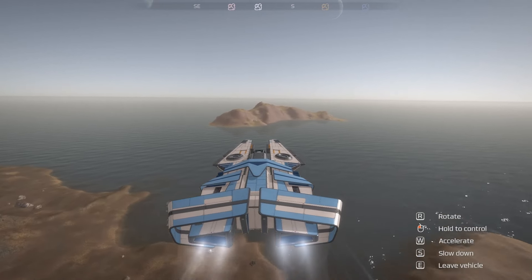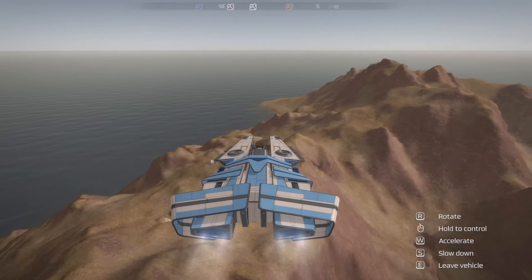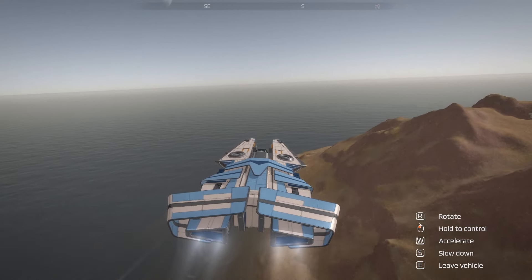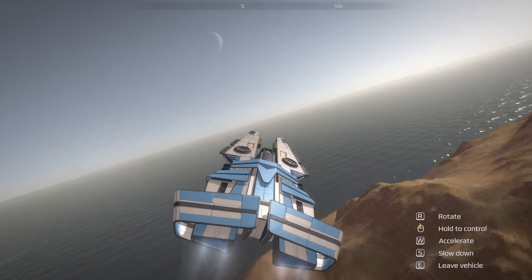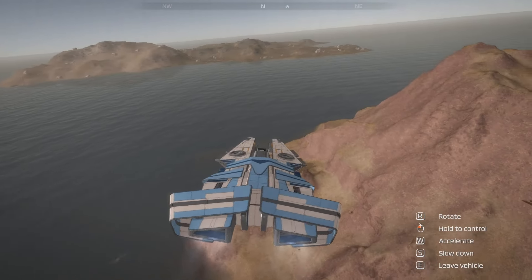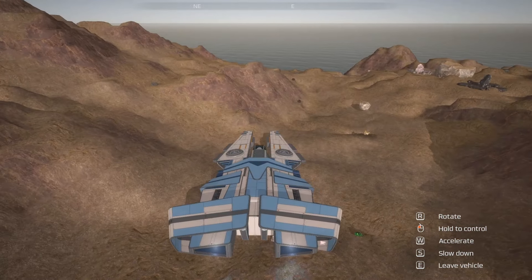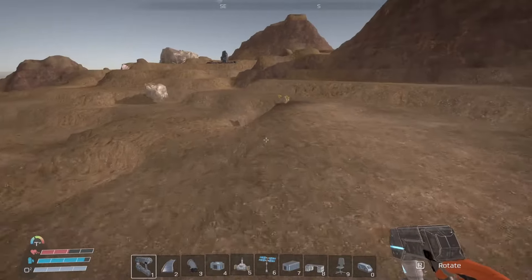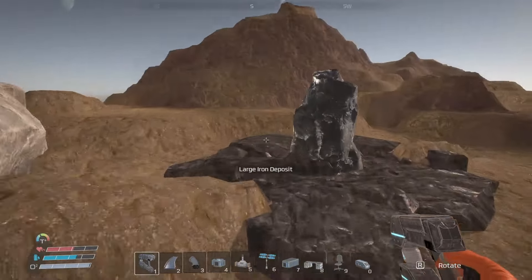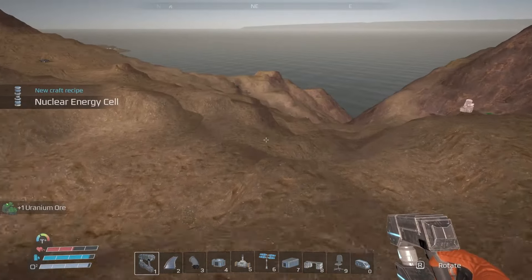Maybe that's where we're supposed to find uranium. There's some stuff on the top of this hill — that looks like cobalt and quartz and iron. Apparently there are also underground caves in this game. I don't see anything really obvious. Let's slow down. I see some sulfur on the ground — I'll definitely take that. Just iron... that's what I'm looking for: some uranium.